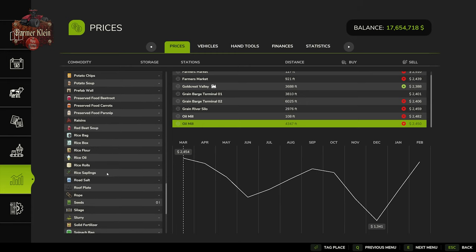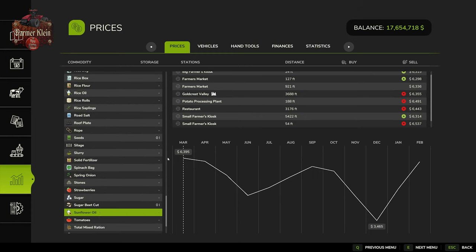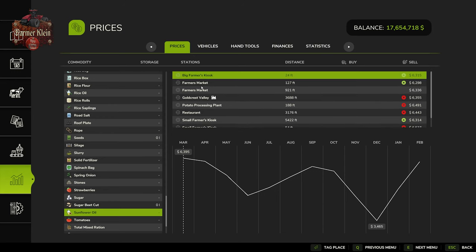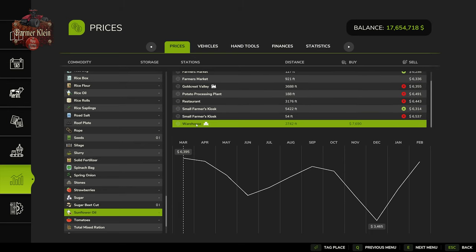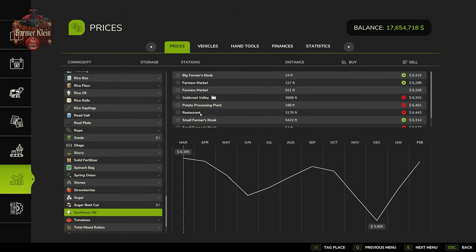For sunflower oil, the average high price is $6,395 in March and the average low is $3,465. You can sell sunflower oil at the farmer's market kiosk, the farmer's market, the Goldcrest Valley train sell point, and the restaurant. That's roughly three times the price of raw sunflowers, though remember you're getting half the output volume — so it does seem like processing is worth it.